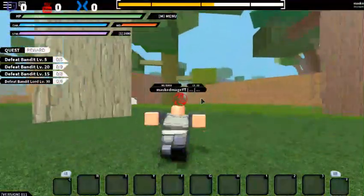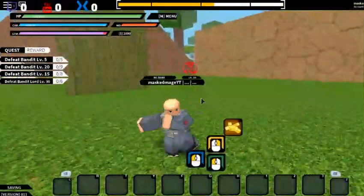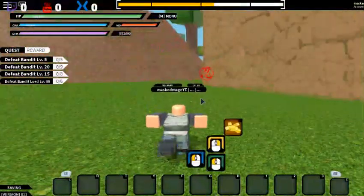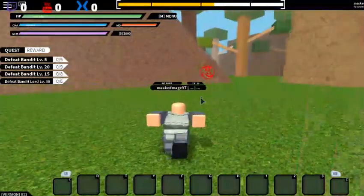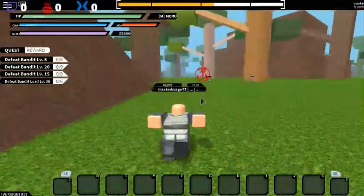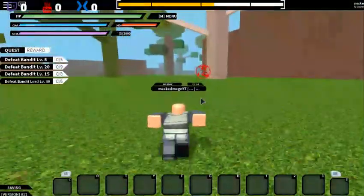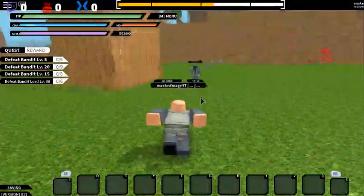To fight them, all you do is basically click. This whole guide is going to be on the PC version. If you're playing Xbox you're going to have to figure out the commands on your own, but you can still use my guide as reference.